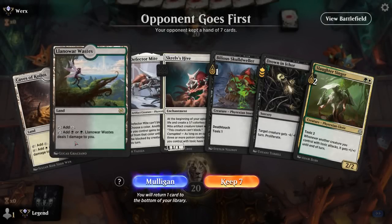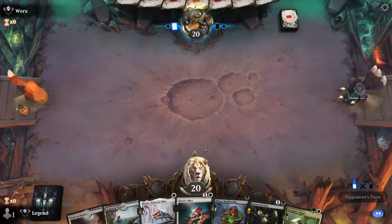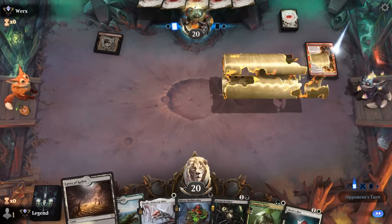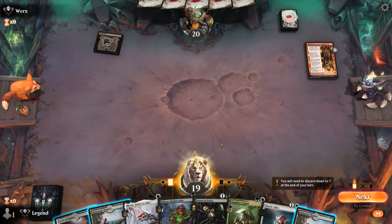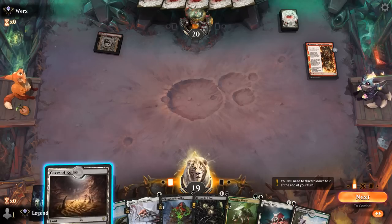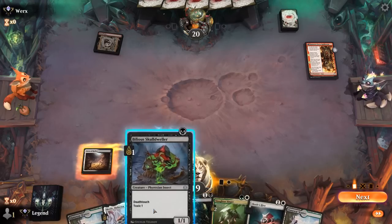We're on the draw. Hand seems acceptable but a bit painful — we can cast all our spells, though a double Painland opener against aggro is not where you want to be. How do we want to curve out? The goal is to get to 3 poison and then play Hive to gain life back. Turn one Skrelv to protect a Slaughter Singer on two — if they kill it, that's probably better than killing Skulldweller since that's a better creature on defense.